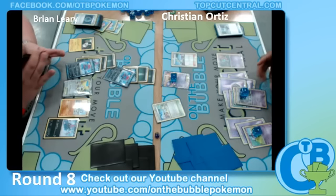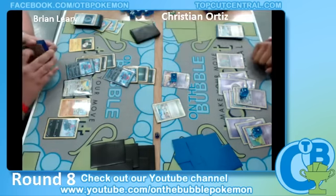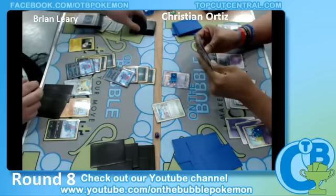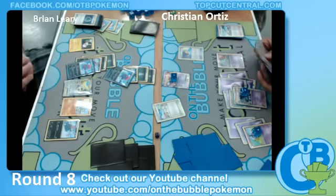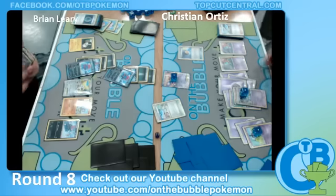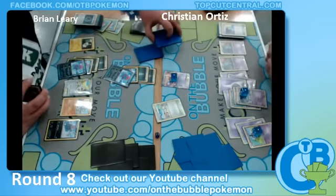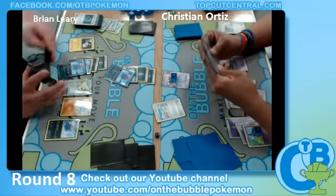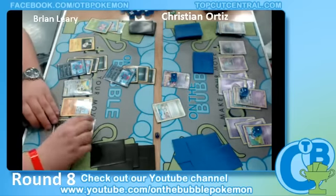We see an N out of Christian. Will we see a retreat by Christian to bring up that Gothitelle? I wonder if he runs a second Gothitelle. Doesn't look like it — he goes for Ralts. I don't think he can retreat Mewtwo for one, as he does not have Gardevoir out yet. Looks like he's just going to Tropical Beach, and it's back to Brian's turn.